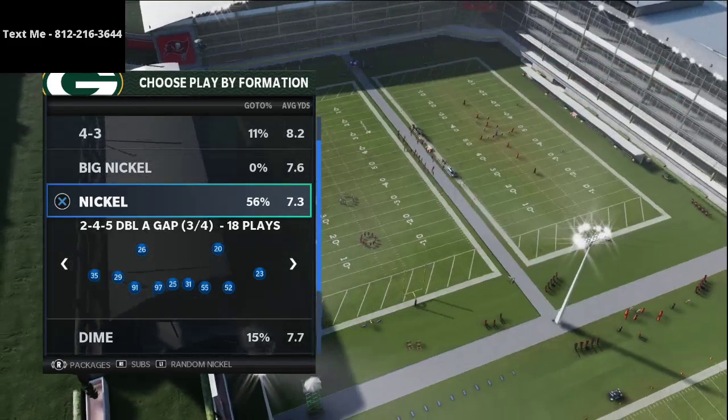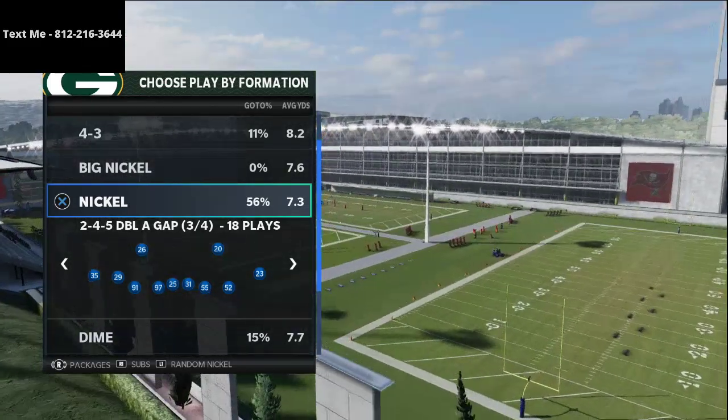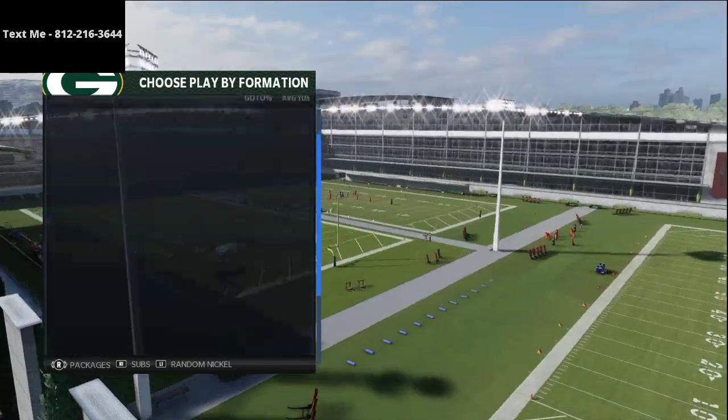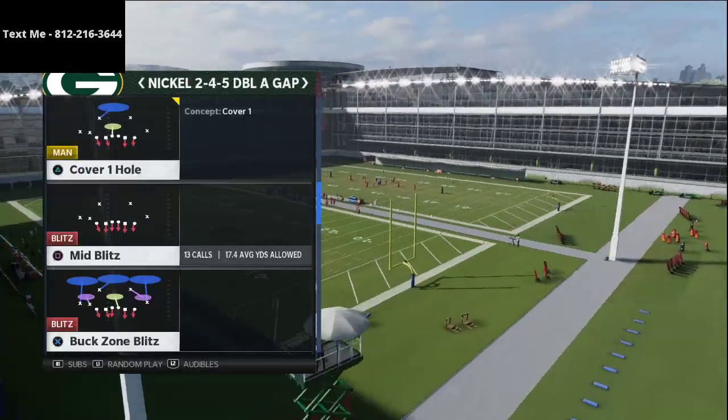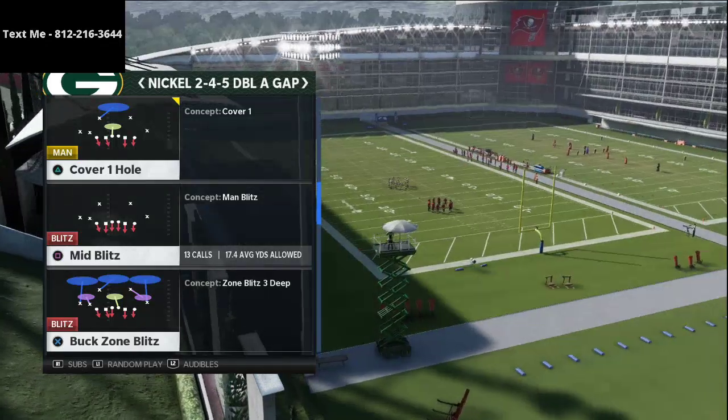I want to show you this really really good defense. This comes out of the New York Giants defensive playbook — it's Nickel 245 Double A Gap, and the play we're going to be talking about is Mid Blitz. There's a zone complement to it as well, but what I want to share is how good this defense really is.